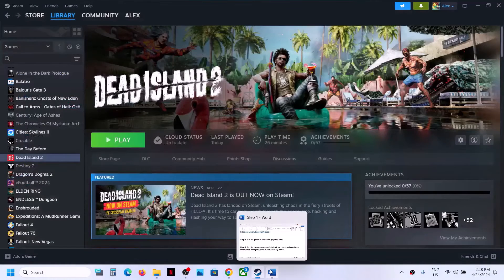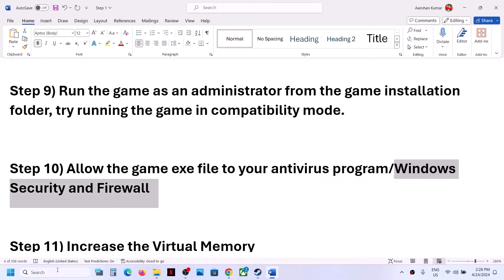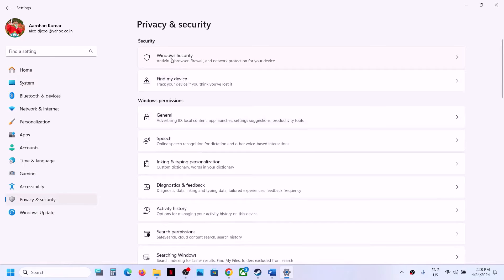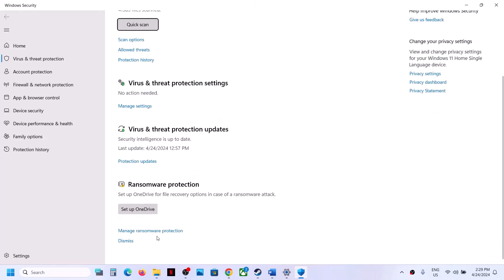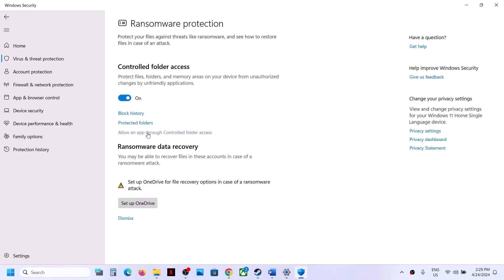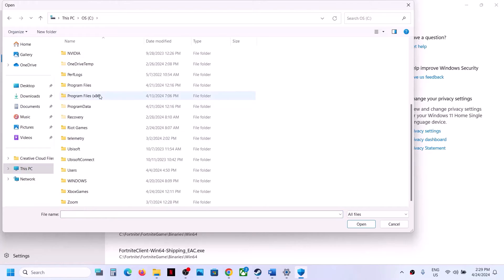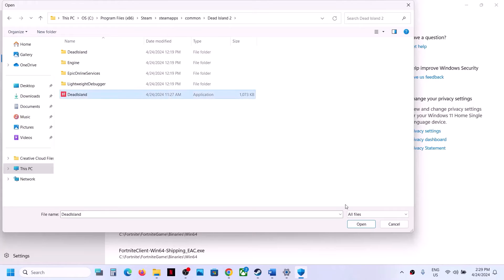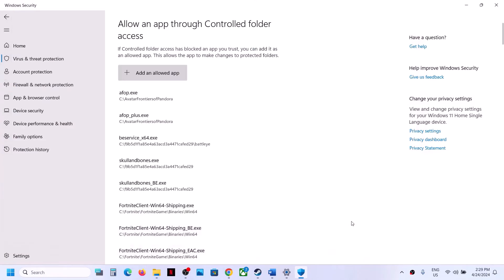The next step is to allow the game exe files through your antivirus program. If using Windows Security, open Windows Settings, go to Privacy and Security, click Windows Security, then Virus and Threat Protection. Scroll down and click Manage Ransomware Protection, then Allow an App Through Controlled Folder Access. Click Add an Allowed App, Browse All Apps, and add both the main Dead Island 2 exe and the Binaries Win64 exe.